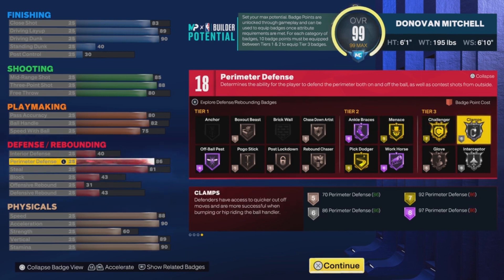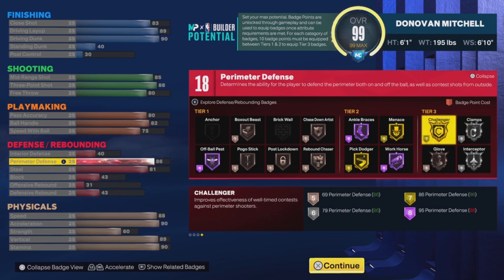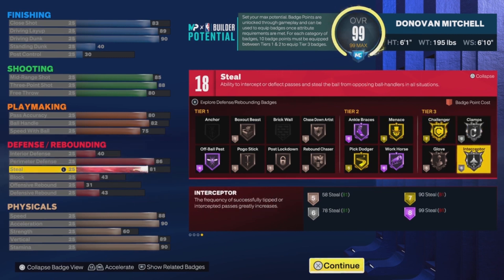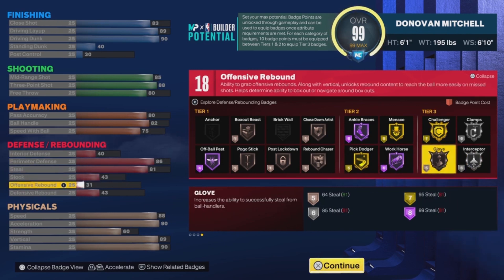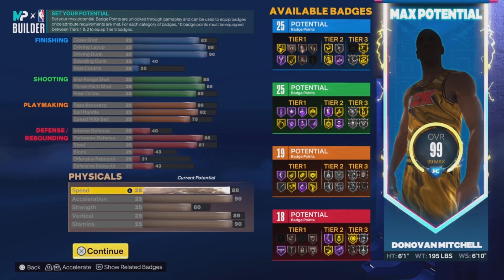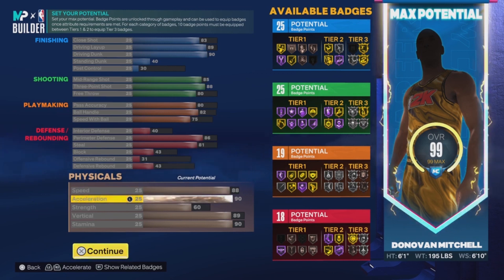For defense, this build gets 18 badges. I'm a little disappointed because I feel like this build could get more defensive badges — like 22 or 23 — but 18 is not bad. For perimeter defense you end up with 86, so you get gold challenger and silver clamps. For steal it's 81, so you get silver interceptor. If you know how to read lanes, you don't even need much more. If you're trying to be a pure lock, I'd suggest maxing the steal and going for Hall of Fame badges like interceptor and challenger, but if you're not a pure lock, there's no need to put defense and steal that high.